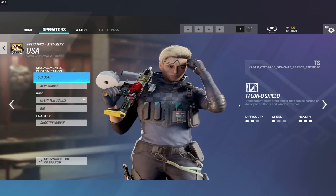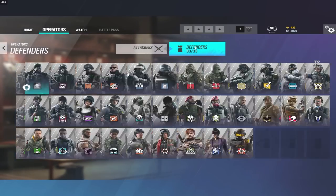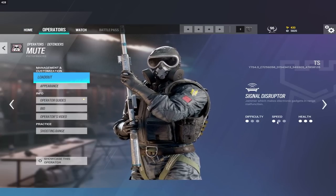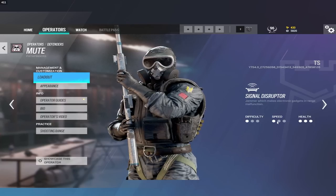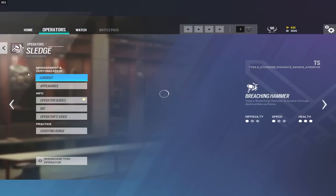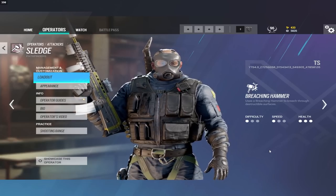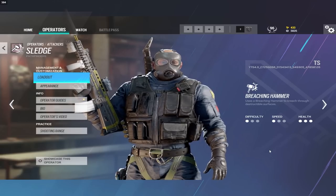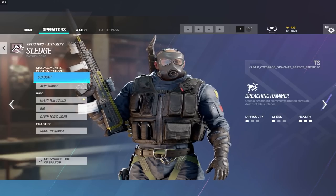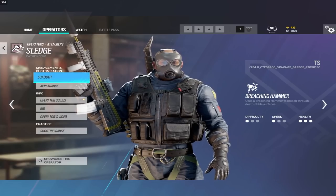They also changed the speeds of some operators. My beloved Osa is moving down from a 2-speed to a 1-speed. It's not just Osa — Mute is also going to be a 1-speed now. Think about it: you have four jammers to place, you have to make rotates and run around the map as a 1-speed. I feel sorry for anyone who has to play Mute in comp. Sledge also got reduced to a 1-speed, and I'm not sure I agree with that — he's got a hammer, he's supposed to be aggressive and breach doors first.